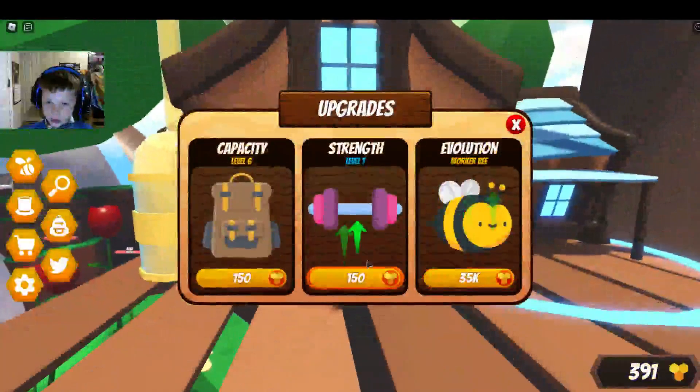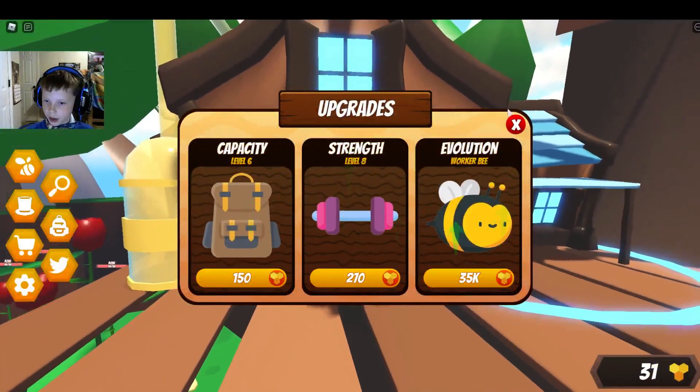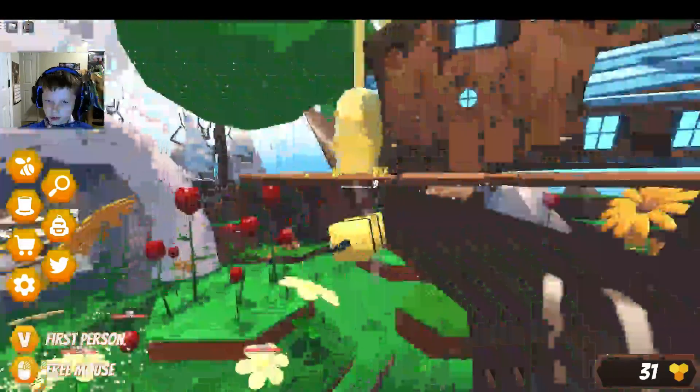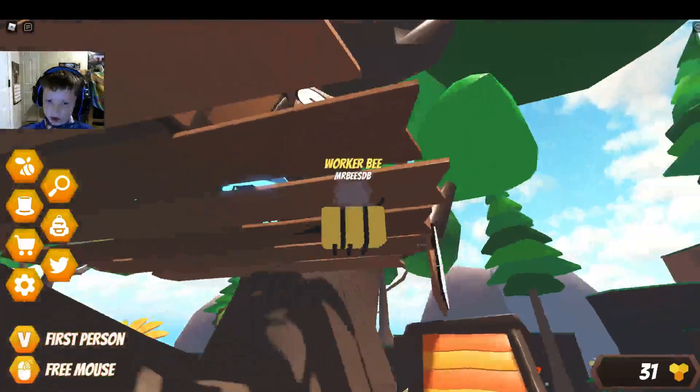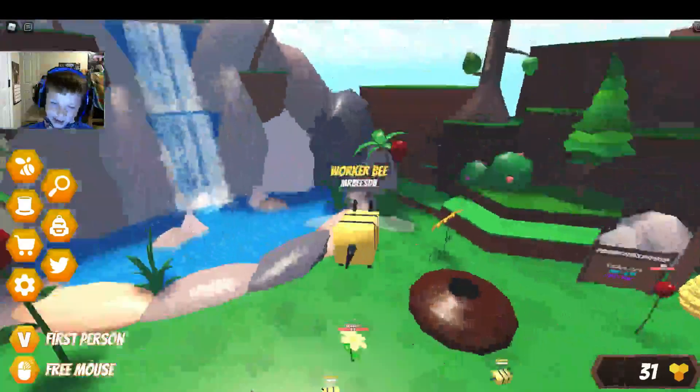So what is new strength? I'm gonna do it again. Nice — my strength. Wait, what level is my strength? Let me go back up there. It's literally level 80. Oh my goodness.